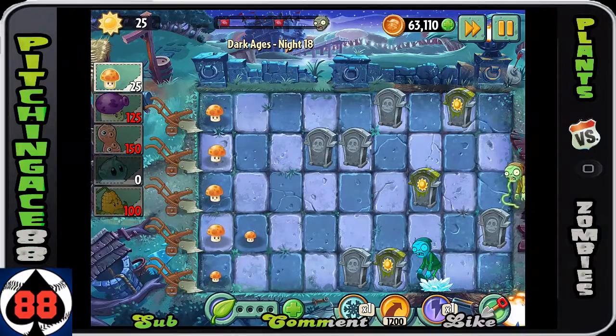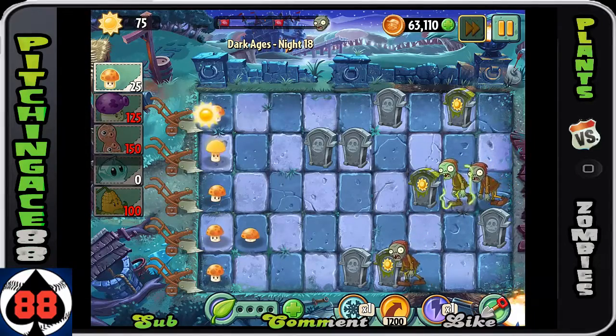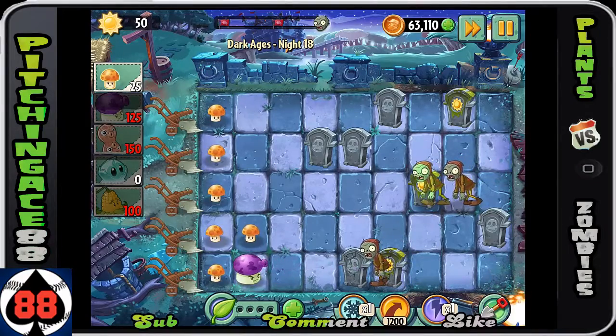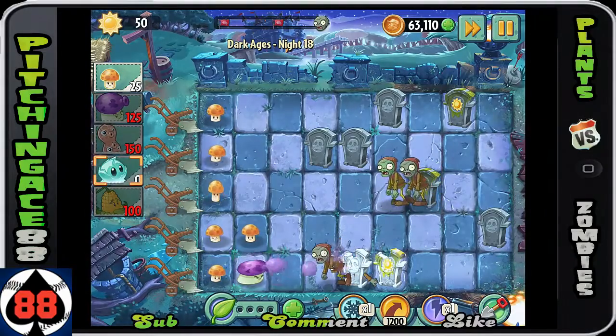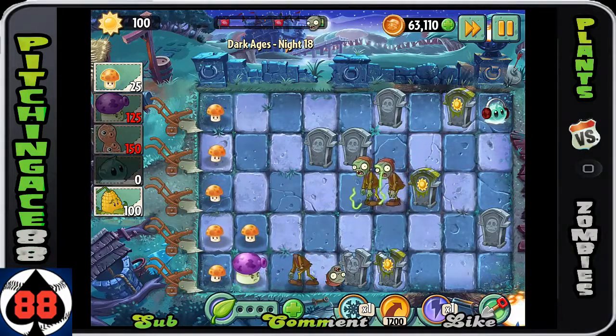The strategy here is to plant the sun shrooms in the very back row — get six of them down if you can, and then really pray. It's going to work, it just cuts it very close. You can then get the gloom shrooms or puff shrooms and use them to take guys out.